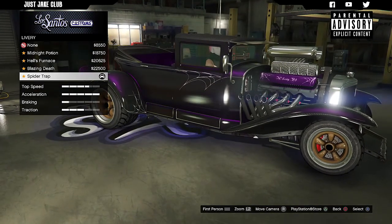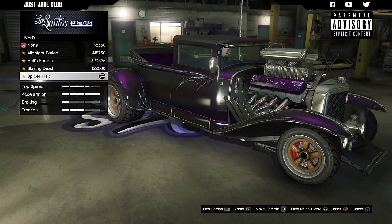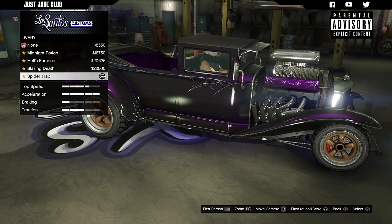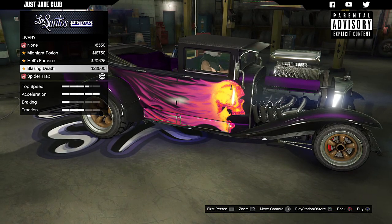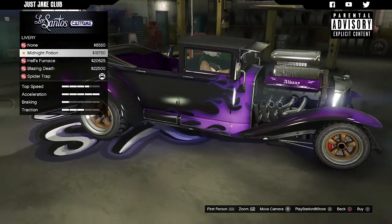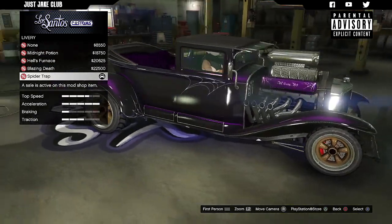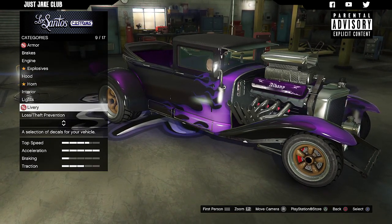Now we're going to move on to the liveries. Inside LS Customs we can spin around and have a better look at them. Same as the Sanctus, the liveries don't seem too polished — the resolution doesn't seem that great. You can see the spiderweb on the door has jagged lines in it, which is disappointing. One of them looks better in terms of definition. I'm not a massive fan of liveries but that one looks probably the best — the dark purple with lighter purple actually looks quite good. That's either the Spider Trap or the Midnight Poison.